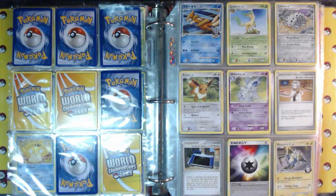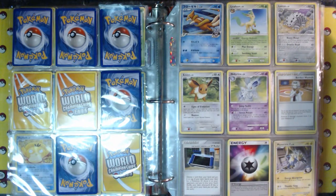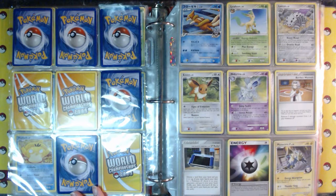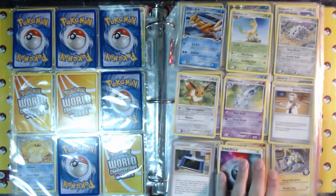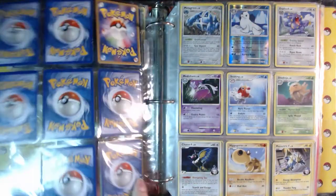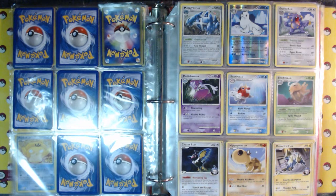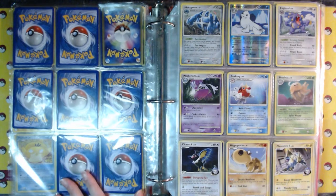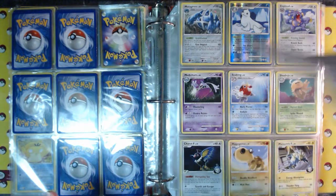We go on to our next set called Rising Rivals. This is literally all I have — with my favorite Pokemon as the first card, there's a Leafeon and an Eevee. That's literally it. We don't even have any shinies for this set — it might have been a mini set. But we need to go up to that foil Metagross because it's cool! I think this is the one where in one pack I got Metagross, Metang, and Beldum.